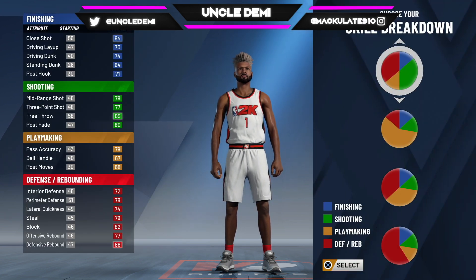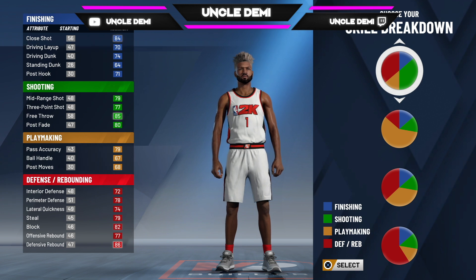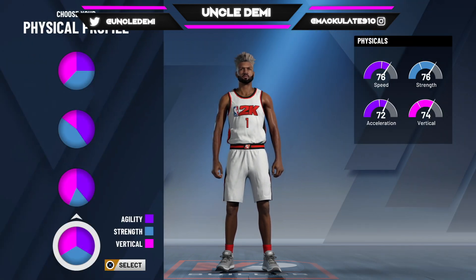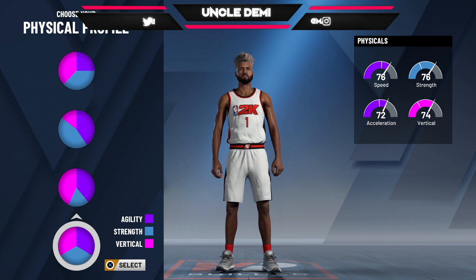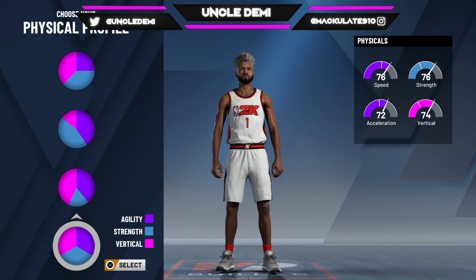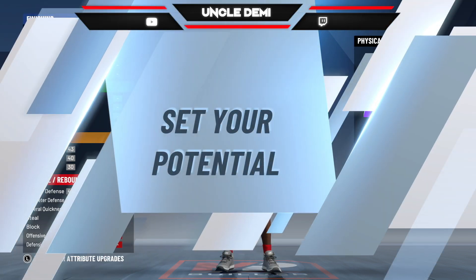I didn't know everything about the build, so I had to just kind of mess around a little bit. I chose this pie chart because defensive shooting — I know that definitely is a pie chart the guy had to have used. I use the balanced pie chart. I like to go balanced a lot when I feel like a build might have to play down low. I like to go all the way at the top for the speed when I feel like they're not going to be playing down low. But if I feel like you're playing down low, I'm going to go ahead and make you as balanced as possible.